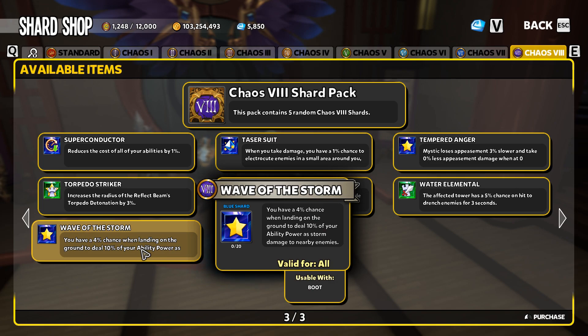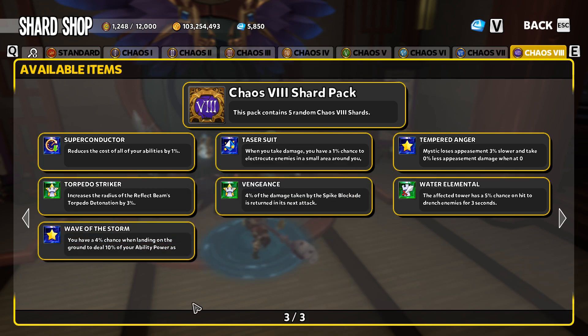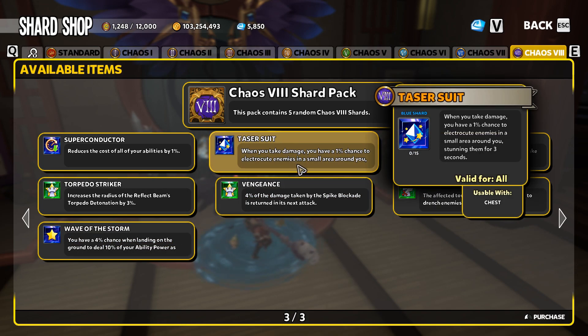Wave of the Storm is another boot shard that's not 100% useful. If you don't have a shard to go into your boot slots, throw Wave of the Storm in there — it's certainly not going to hurt anything. But on the same note, you're not going to be changing your game based off that shard.